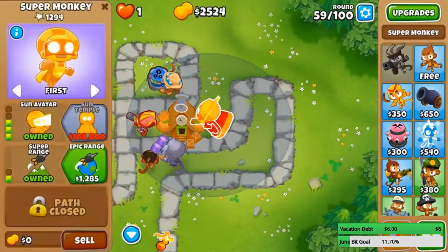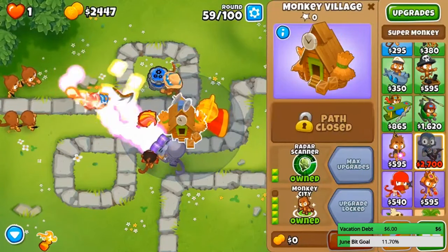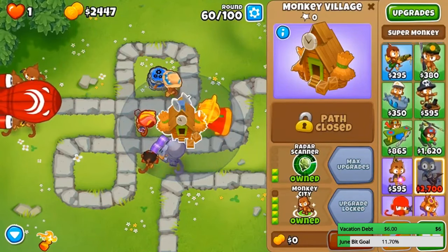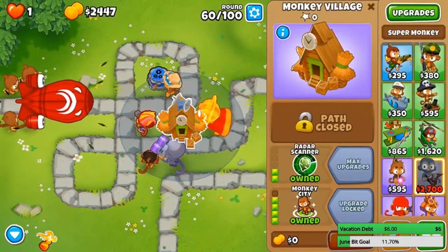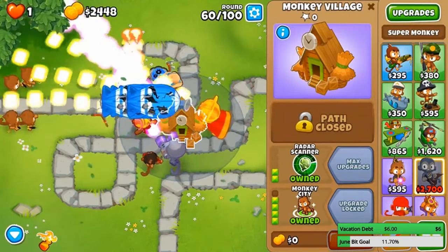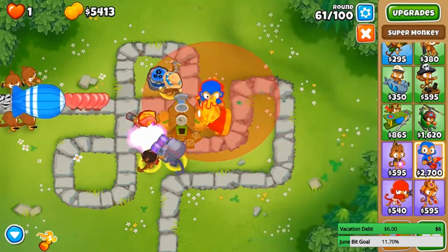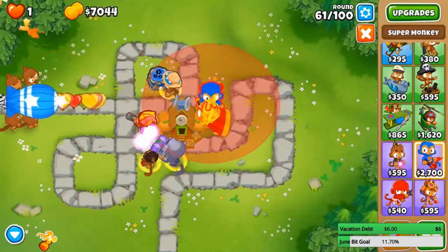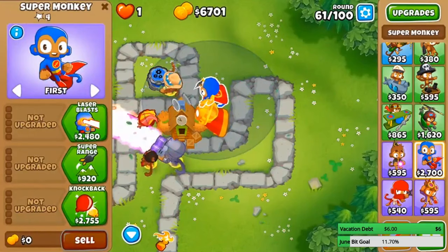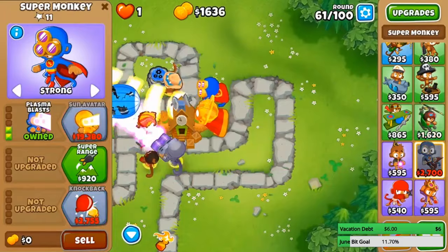Let's get more range on this thing. We can put the Robo Monkey on Strong now — we could even get a Tech Terror. Let me just get one of each super monkey over here. I'm gonna get the strongest powers I possibly can. Let's get that BFB and get our third super monkey up. This is gonna be a Dark Knight. I might even get a Dark Champion if I have enough money to do that.